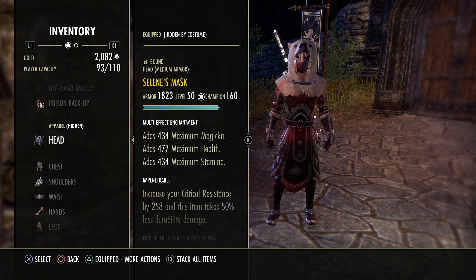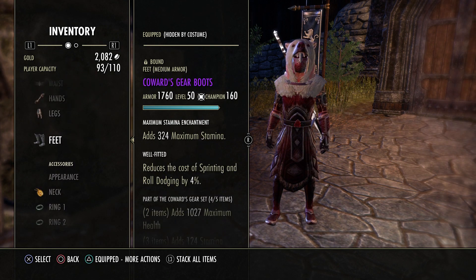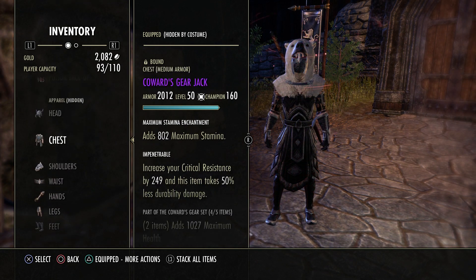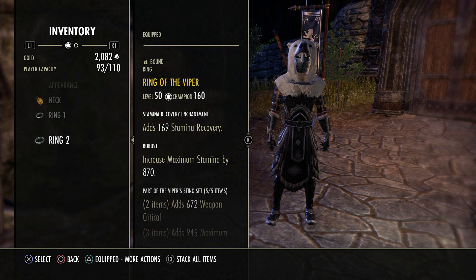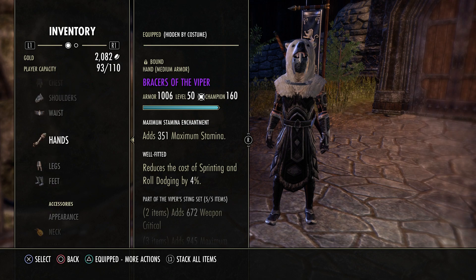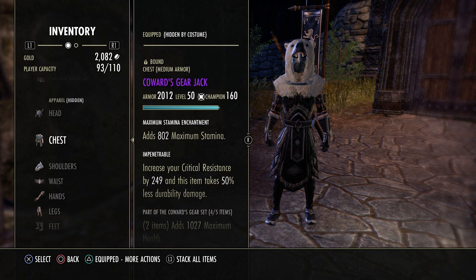I run one tri-glyph and everything else is max stamina. You can see I run four Coward's on the body — belt, legs, feet, chest — and the monster set with Viper in the body. Three jewelry all stamina recovery, plus the sword. I run two well-fitted and everything else is impen.